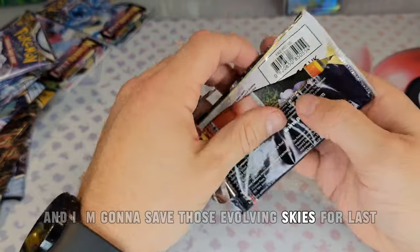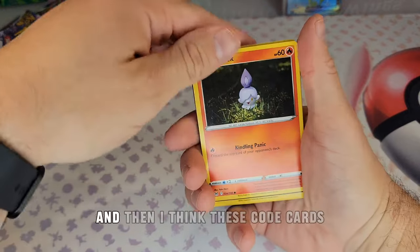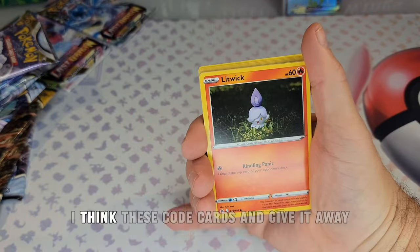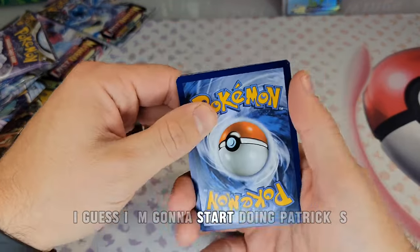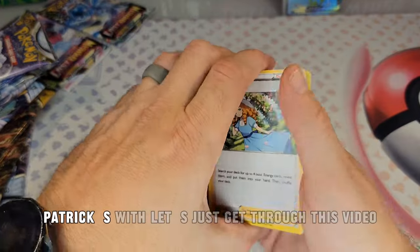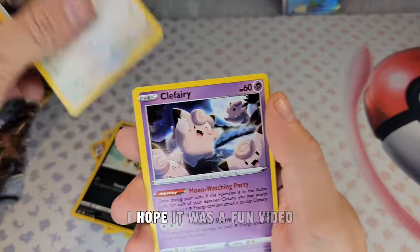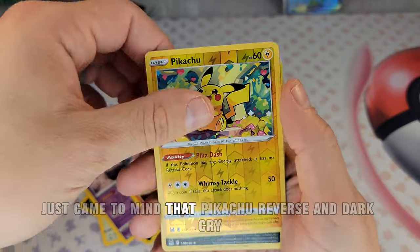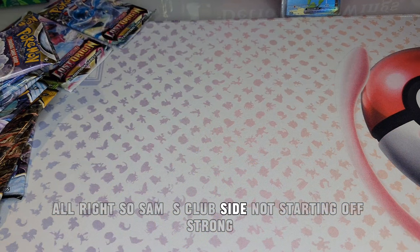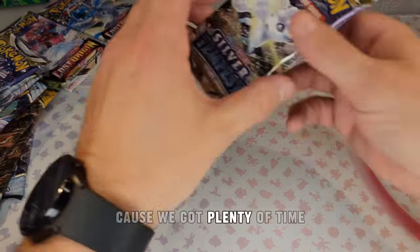Saving the Evolving Skies packs for last. I think these code cards kind of give things away, so I might start doing pack tricks — or not. Let's just get through the video. I appreciate y'all watching. Pikachu reverse and Dark type — alright. Sam's Club side not starting off as strong as Costco did, but we have plenty of time left.